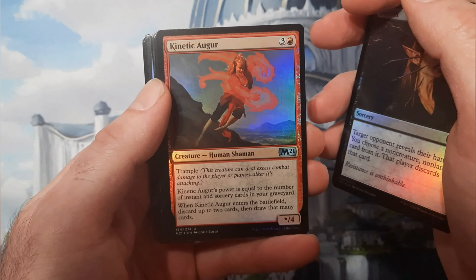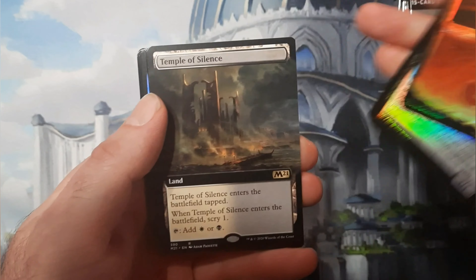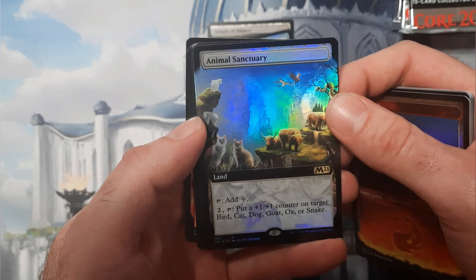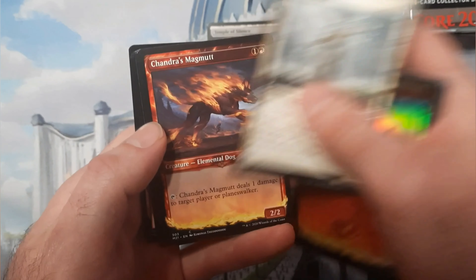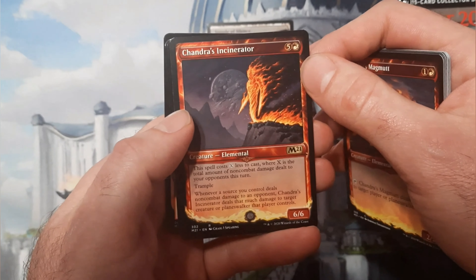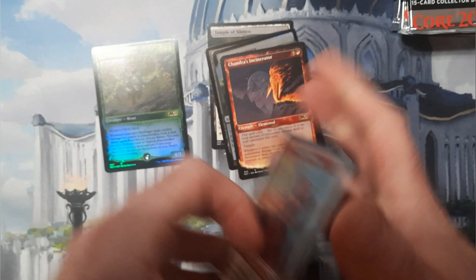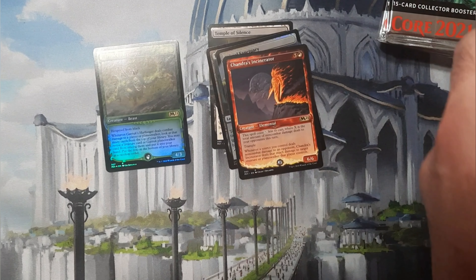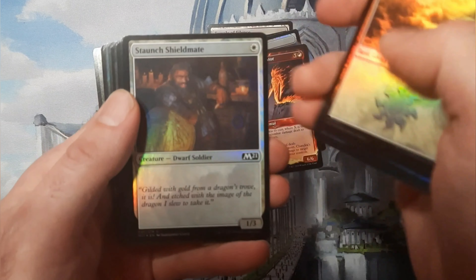This one's packaged differently — I think it's the booster pack where the commons are normally in the front, so right after here we get to the good stuff. Temple of Silence, Temple of Malady, Animal Sanctuary extended art foil — not worth much but still looks cool. Chandra's Incinerator, Garruk's Harbinger — those two are some of the bulk rares that you get in the collector boxes.